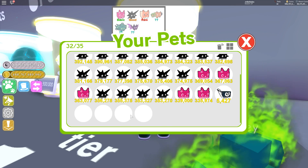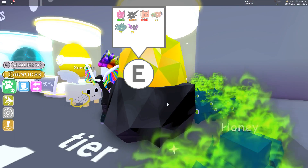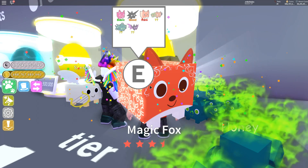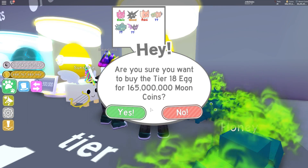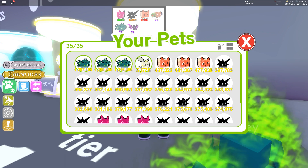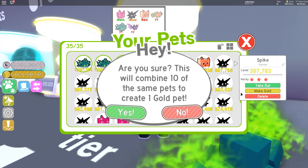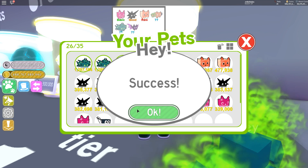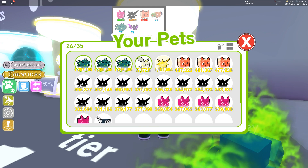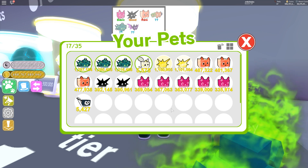We've got quite a few slots left so let's open some more. I've noticed the most common pet you get is probably the Spike. Hey, another Magic Forks — I didn't even expect that! We need to clear our inventory. Go to the highest one and make gold — yes! We have our first gold Spike!